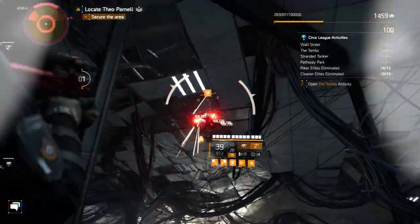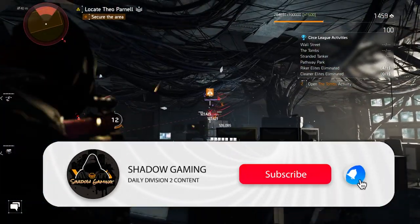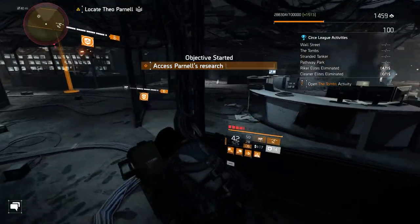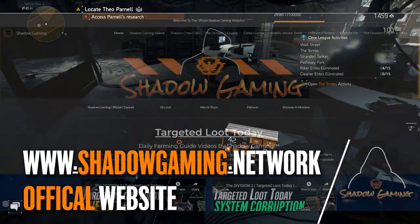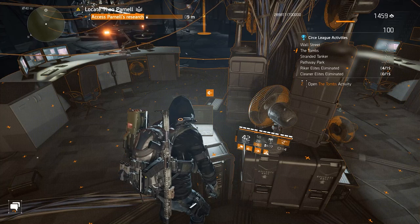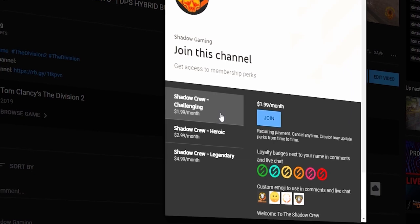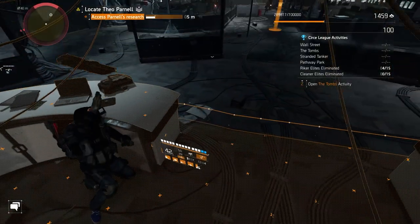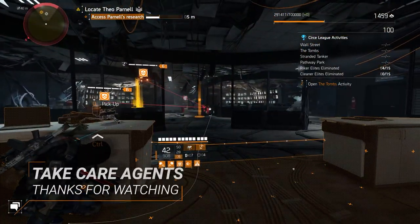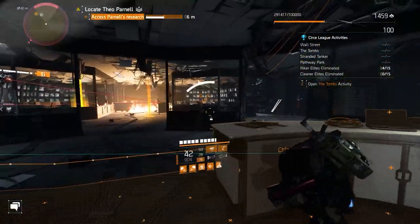Well Agents, that was it for your daily farming guide for today. I hope you enjoyed the video, and if you did, consider pressing those subscribe and like buttons below, and if not, go ahead and give it a thumbs down. Always remember to check the video description and pinned comment below for links to my shadowgaming.network website where I have all sorts of guides and useful info, as well as my merch store, Discord server, and Shadow Crew clan on all platforms. Take care Agents, be sure to stay tuned for more daily Division 2 content. This is Agent Shadow signing off — I will see you in the next video. Take care Agents, the weekend is only a day away. Bye.